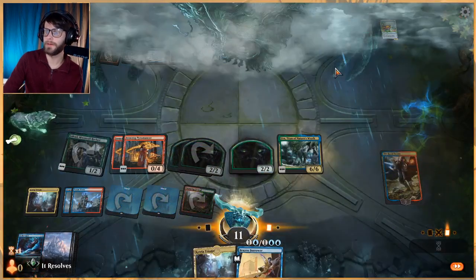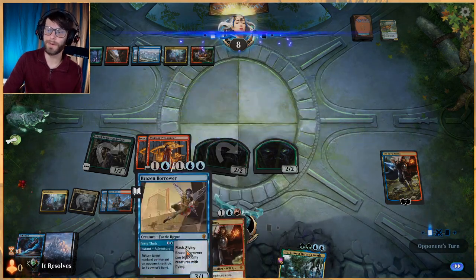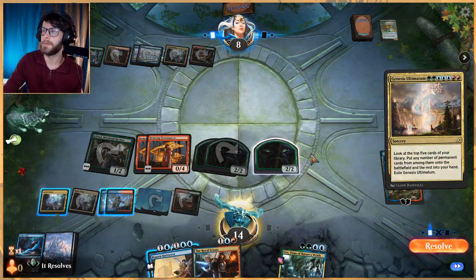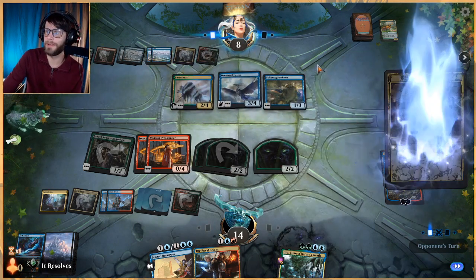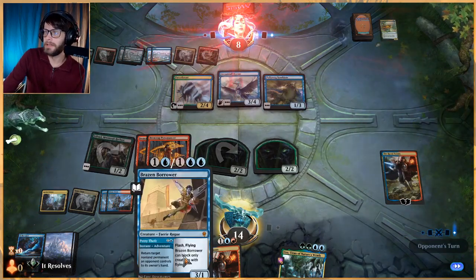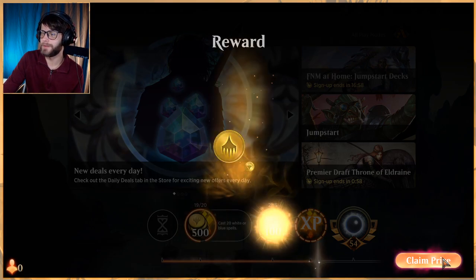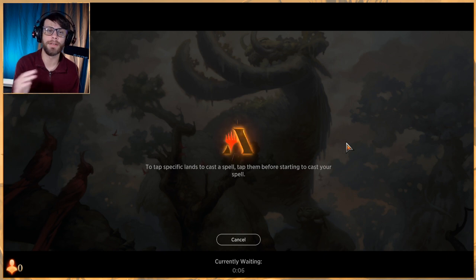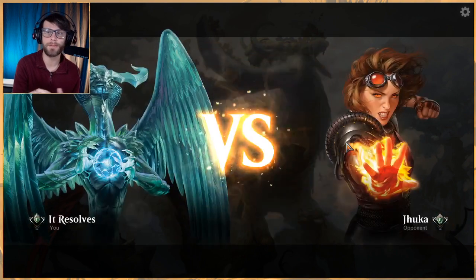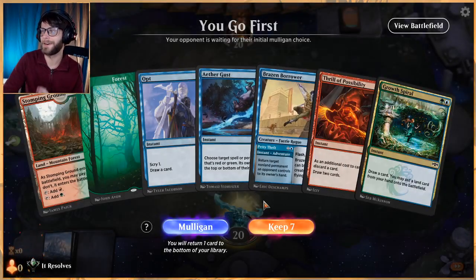We'll play Uro here — it's a draw for us so there's a bit of waste but it gains us life and gets another land on the field. Genesis Ultimatum — kind of glad we have Brazen Borrower. This is a very powerful card so there's every right they could just kill us, but it doesn't look like they're going to. We got there! I love this deck so much. The synergy is just phenomenal. Against that mutate deck you can see the power of those Pyromancers — you just start pinging everything down and getting two-for-one, three-for-one value.